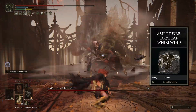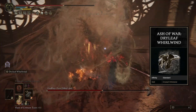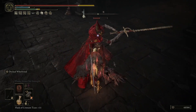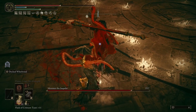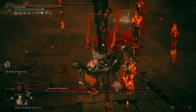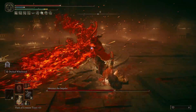Dryleaf Whirlwind is our Ash of War choice. It doesn't synergize with the jump attack boosting items, but it is a bunch of kicks, so it gets boosted by the other items that we have, and it activates the Rotten-Winged Sword Insignia. Onto why this is a Faith build: besides getting access to a myriad of spells, we actually get more AR than we would have if we went for a Dex or Strength build. We're much more versatile with the types of damage that we're dealing, since we can infuse with either Flame Art or Holy depending on the situation, and our weapon art is fully dependent on AR instead of scaling with a specific stat, so there are no drawbacks to doing this.